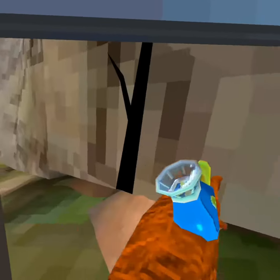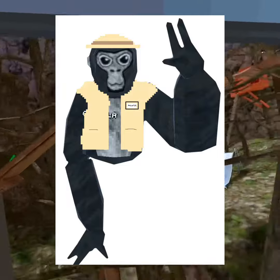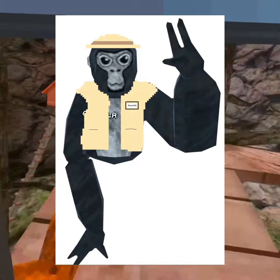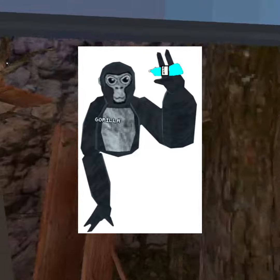Moving away from sunglasses, let's move into my one and only outfit. This is a safari-looking monkey — basically a monkey in a safari suit, and it consists of a hat and a badge.